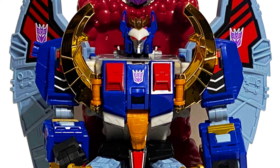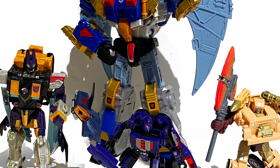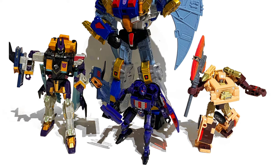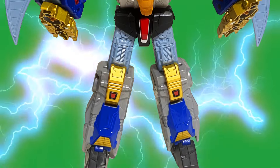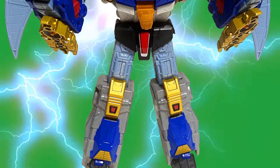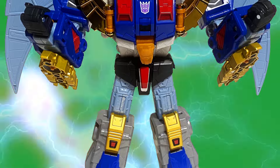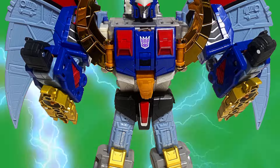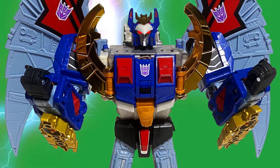Here we can see the big evil boss man sending out some Decepticon grunts to do his bidding, which ultimately is to find a power source that would make him completely unstoppable. The power! The infinite power! Give it to me! Energy is flowing through me as it never did before! My destiny! Look at me! Tremble with me!